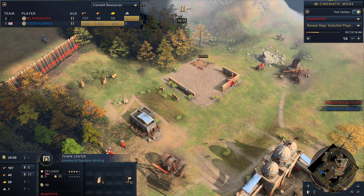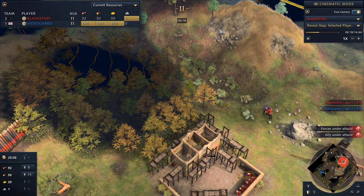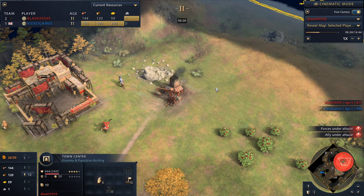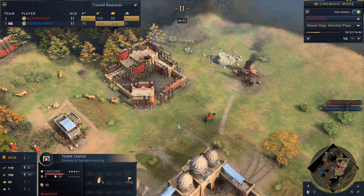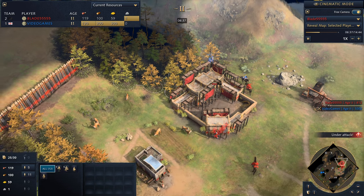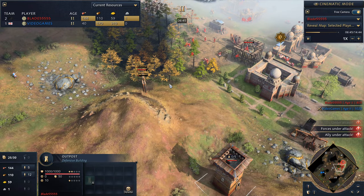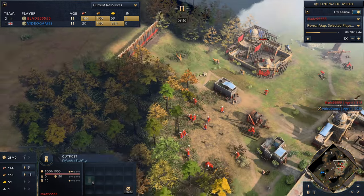I put the second town center here because I wanted it to protect this wood line. If he decides to harass this way, I would have been fine putting it a little closer as it would still provide protection to this wood line and secure your berries if he decides to harass from here. In this game, I wanted to secure this wood line and these hunts. With this arrow slits upgrade, as you can see from the dots, it secures this whole area - there's no way he can walk around without taking fire from the outpost.